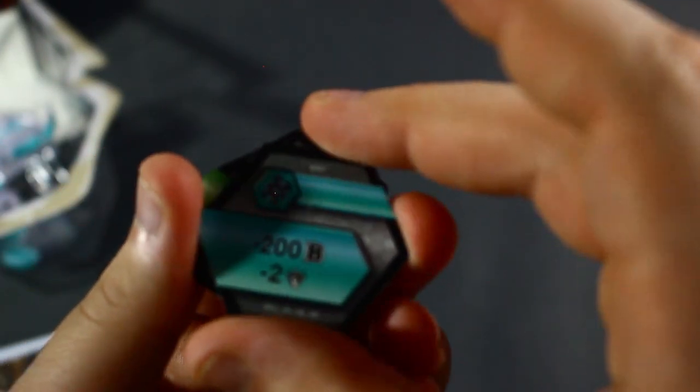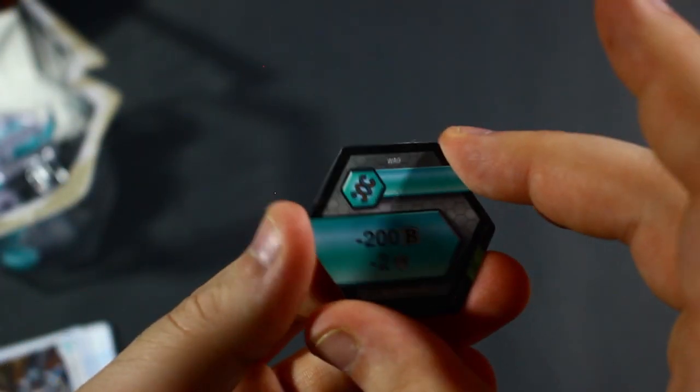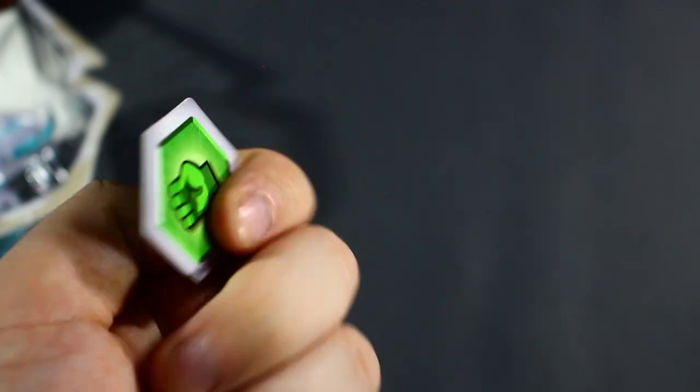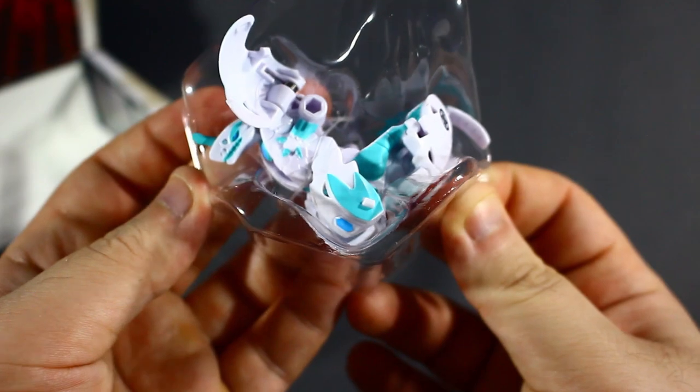Speaking of which — wait, never mind. I was incorrect. This is a minus 200 minus 2 Helix Core. So this is more like a Trap Core? Oh my goodness, this is horrible. Yeah, the cores given with this Bakugan are not good. But let's take a look at the Bakugan itself.